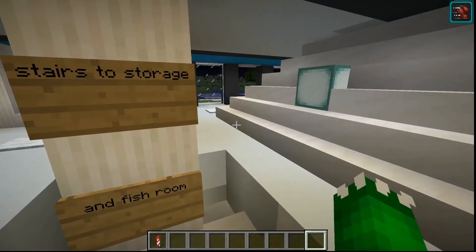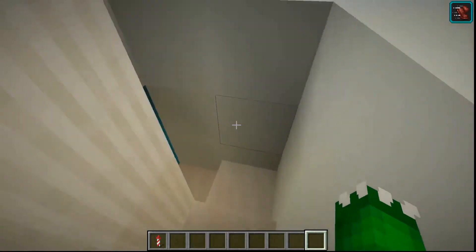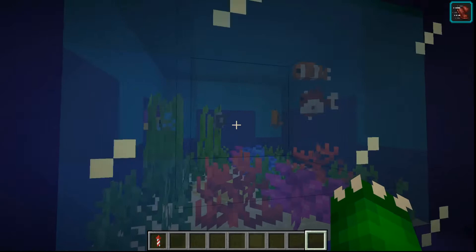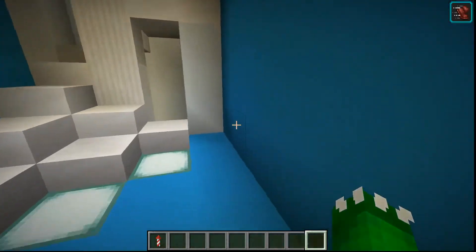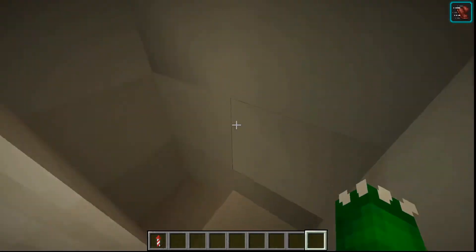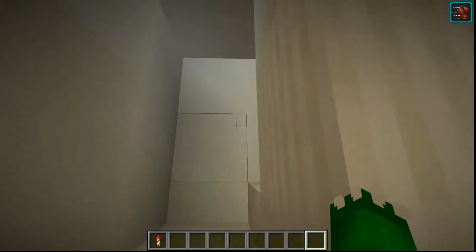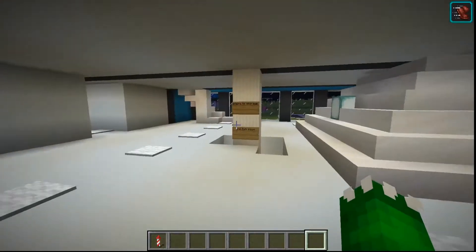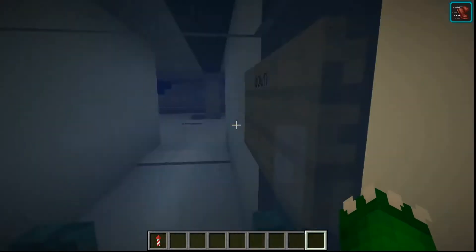We come down here — now you're trapped. Stairs to the storage room and fish room. Come down here, we have our nice little fish room with our tropical fish tank. I'm thinking I can probably put some more fish tanks in here. But this down here will be the storage room. Storage rooms are big though, and very redstone-y, and I'm not a redstone person.